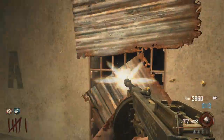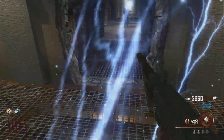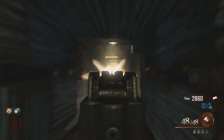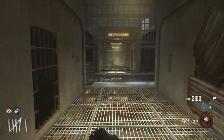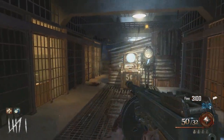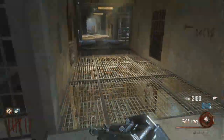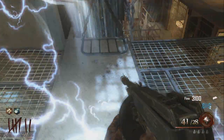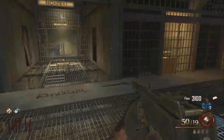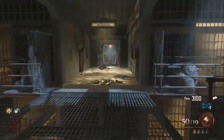Now when we fire and reload we let off an electric burst, and the more rounds we let off the more powerful the burst is — you can see the burst gets wider. The more you hold off reloading the more effective the Electric Cherry perk is. One bullet gives a little burst, then a bigger burst and so on.